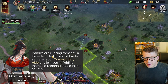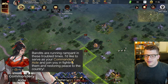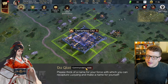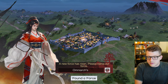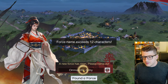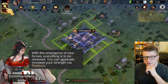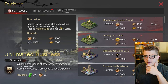Bandits are running rampant in these troubled times - a general would like to join us in fighting them and restoring peace. We're prompted to leave a name for our force. 'Omni Arc's Army' exceeds 12 characters, so let's just call the force 'Omni Arc.' The emergence of new forces - everything is to be renewed. You can gradually increase your strength via petition, and marching two troops at the same time greatly increases efficiency.